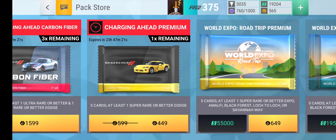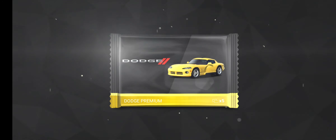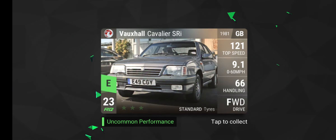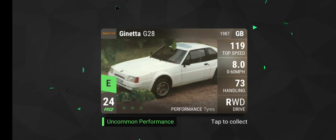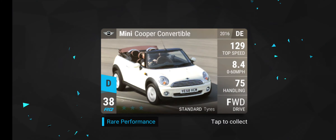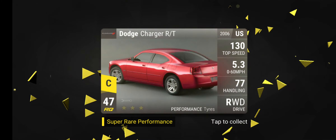Alright, so we're going to buy a Super Rare Butter Dodge. Maybe we'll get something good — I just felt like I should open something like that. We got: Vauxhall Cavalier SRI, Ginetta G28, Nissan Pulsar, Mini Cooper Convertible, and our final car is a Dodge Charger RT.